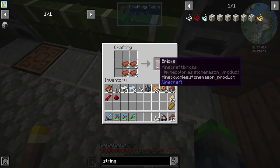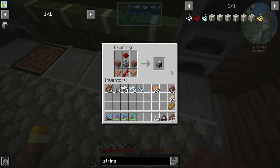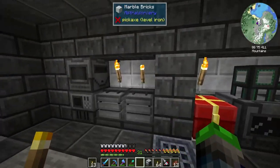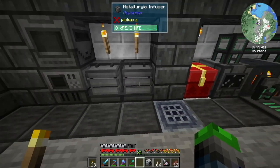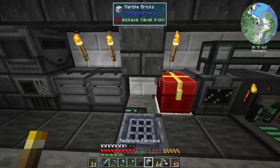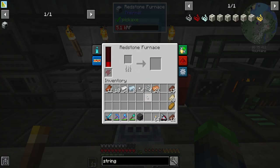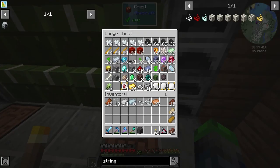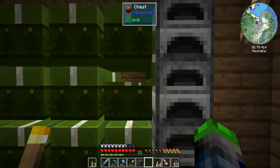Bam - Redstone Furnace! You might be asking why we're doing this - well because we need some cool stuff. By the way, if you put wool into a crusher it will give you what you need. Redstone Furnace here, this is getting charged up.